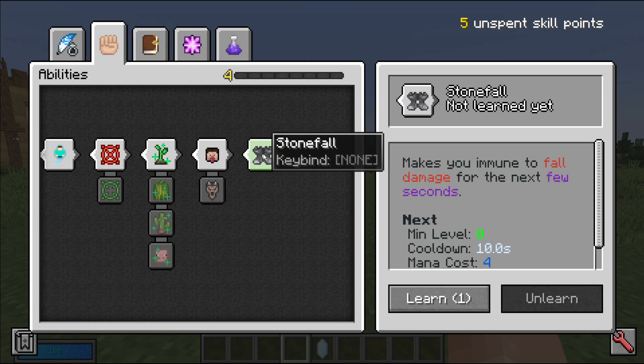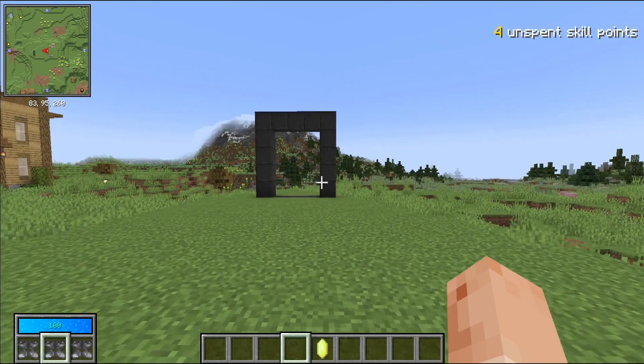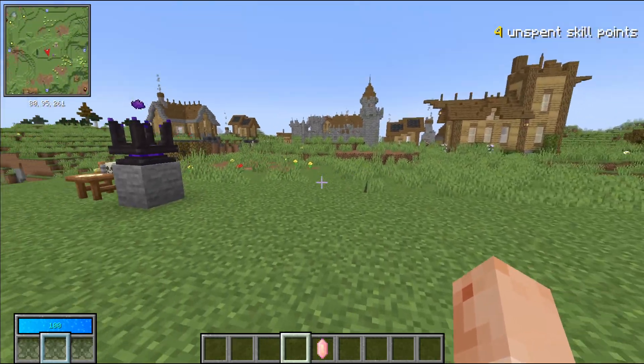Next up, the ability stone Fall was buffed. It now costs less mana to use and it also has a visual indicator whenever it's active — it tints your screen gray.